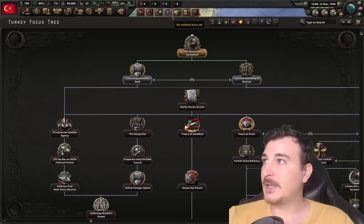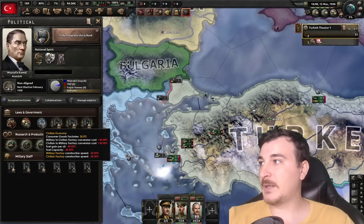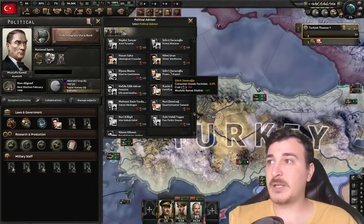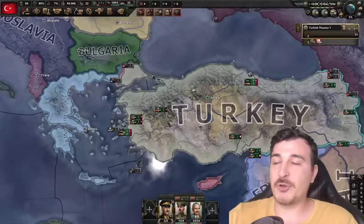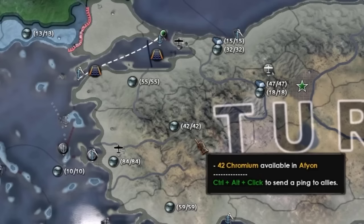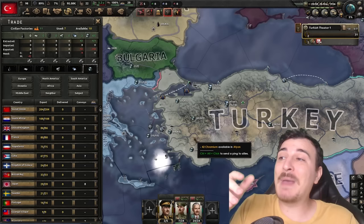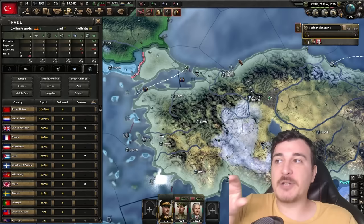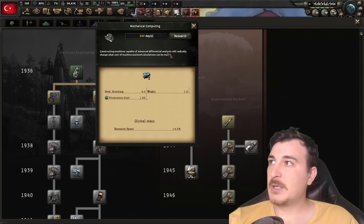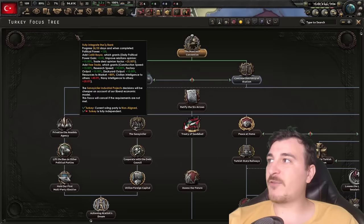Let's set up our line with the Greeks and go with fully integrating the Isbank. We also have some political power to use now. I really want to get the Captain of Industry, the Silent Warhorse, and probably the Financial Expert because he gives minus 5% consumer goods — those are going to be the holy trinity of our political advisors. Really important to note that Turkey produces a huge amount of chromium and steel, so as you progress in the campaign, other countries will trade for your chromium and you'll get civilian factories from that. Right now nobody is buying our chromium, but we do have people buying our steel.